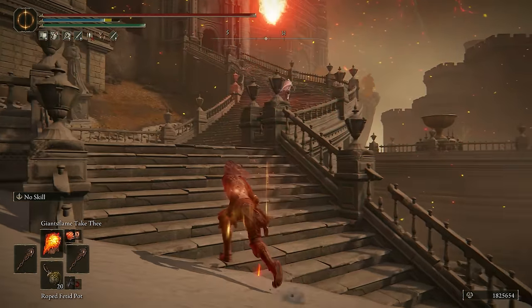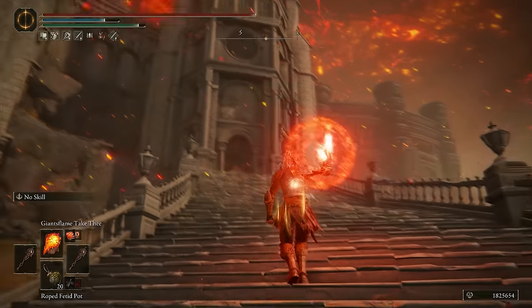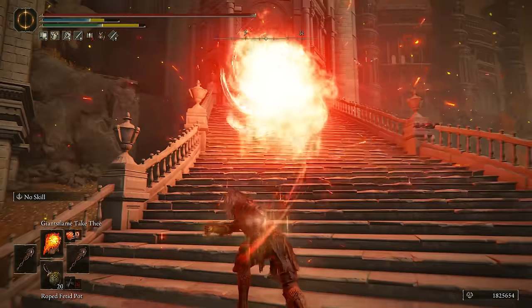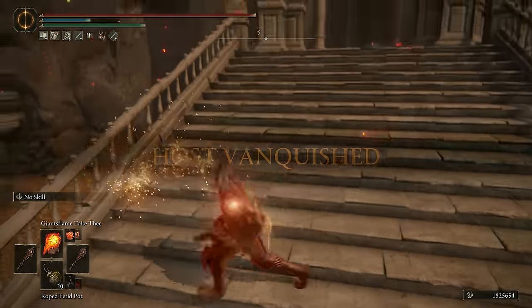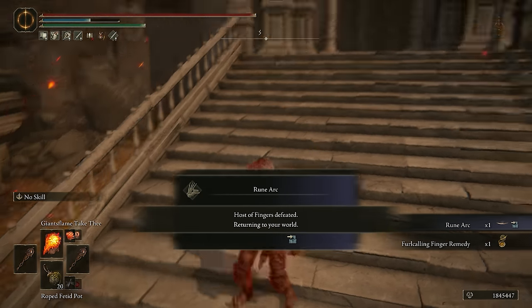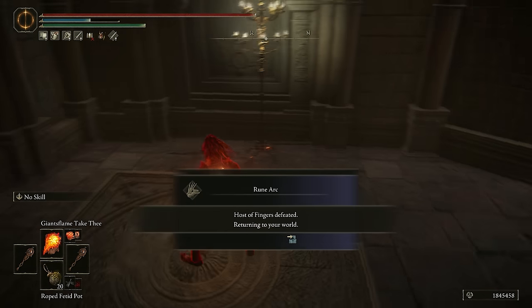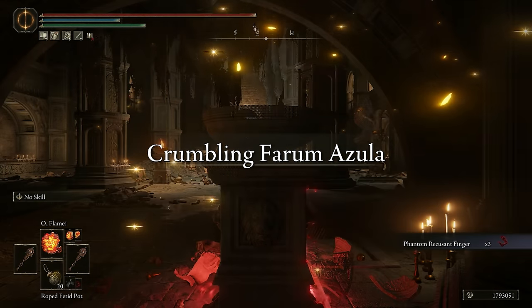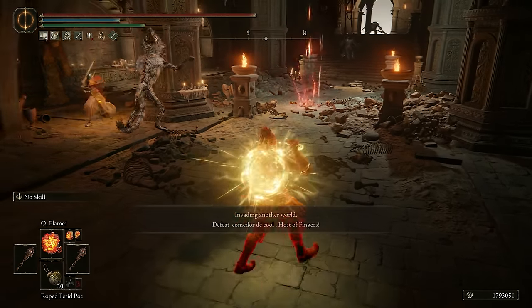No, birdie please — oh you have a teammate, birdie. Hang on, wait for me birdie! It's amazing. Oh, double kill! I can respect the phantom though — he was actually coming down to fight me while the host was running away. He was trying to protect his host. Well, that was quite the entrance — I just got welcomed with Wave of Gold.